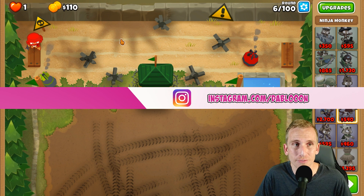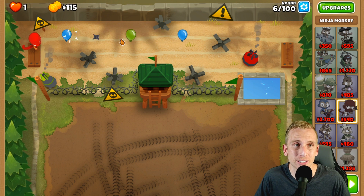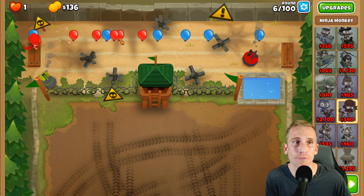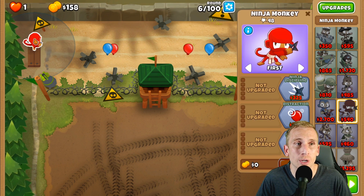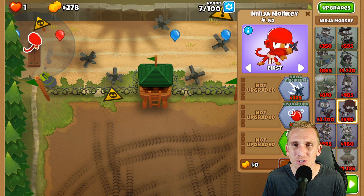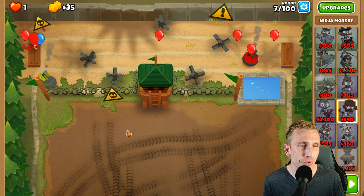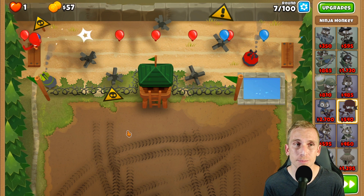On tons of these maps, the ninja and alchemist can handle the MOAB on their own, and it's going to work here too. It's a simple start, and that's what we're going for. You can change things up — when I do these strategies I do like to mix it up, which is why we're using a different tower today. But for the beginning you kind of just have to use your dart monkeys, your ninja, whatever you can to get past those first few rounds on CHIMPS.